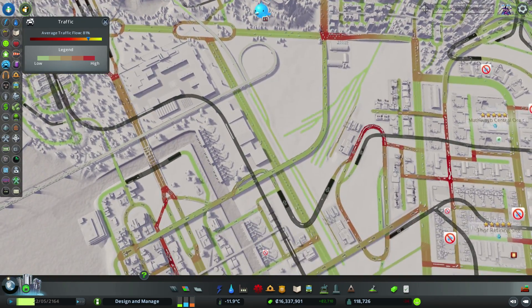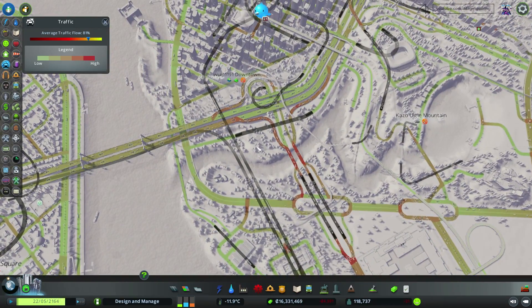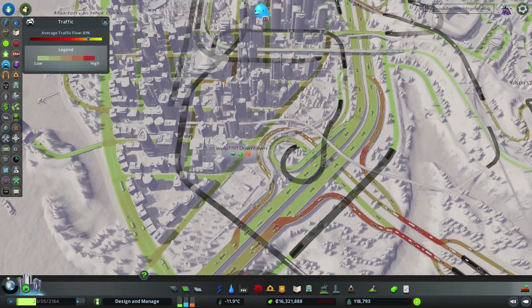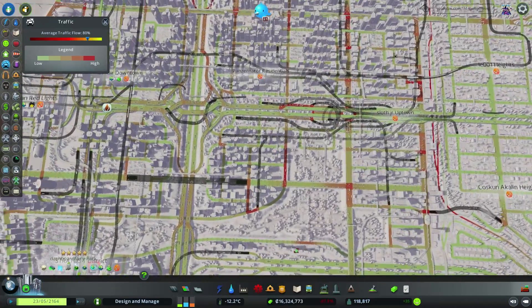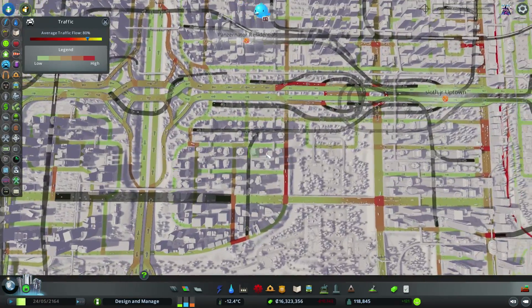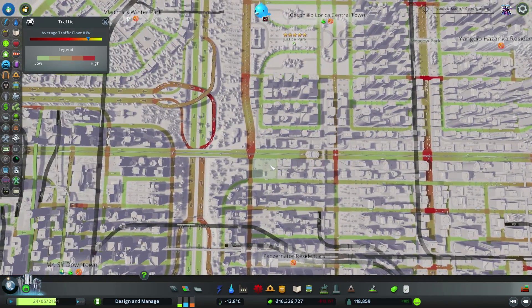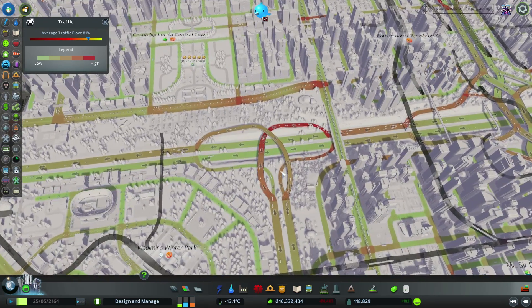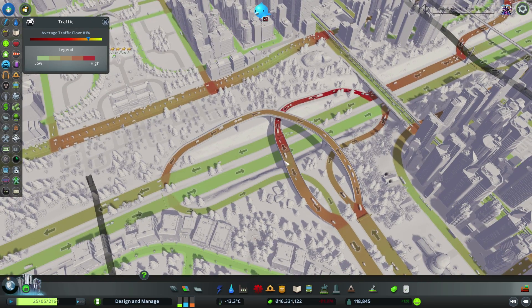Moving on to other areas, there seem to be a few red zones, but nothing to worry about. The same thing with this highway interchange - traffic is flowing very, very smoothly. If we move on to other parts of the city, we can see a few red areas but nothing to worry about. I don't see very big lines of traffic. This city is actually very well optimized for traffic - I believe we've done a very good job.